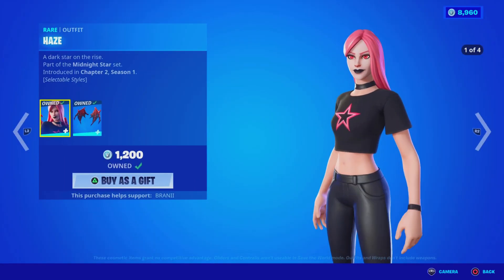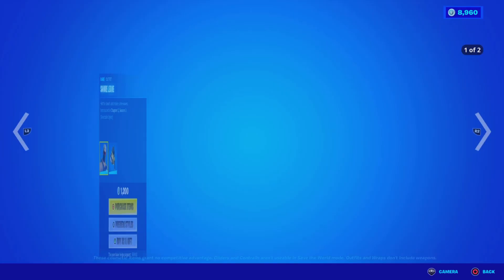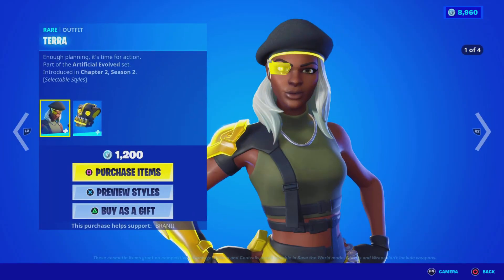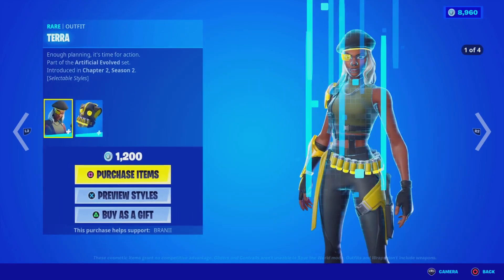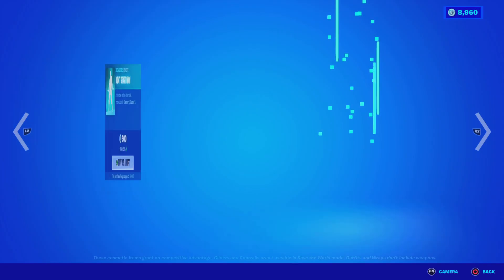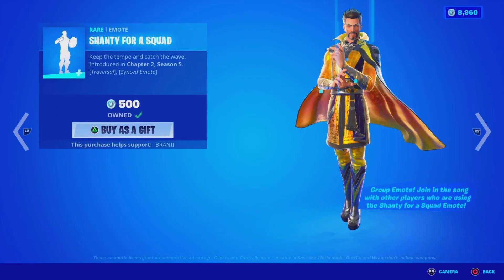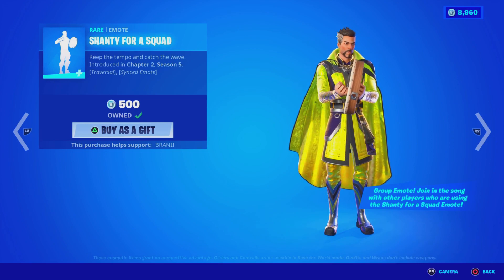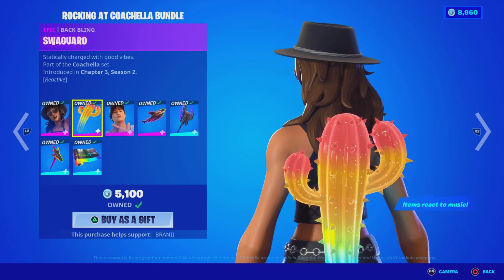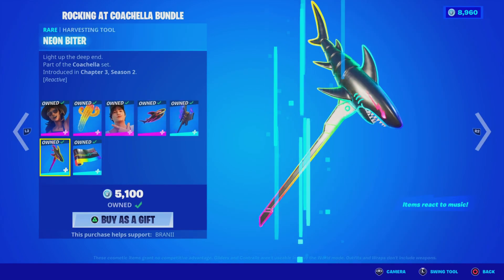We got the Haze skin with the bag bling — pretty sick skin. We got the Starship Matching Pickaxe. Then we got the Shoreleaf skin — pretty cool, haven't seen this in a while. The Tarot skin, which is the female version, pretty cool. The Headed Emote — there's so many Icon Series Emotes. The Don't Stop Now Emote, pretty sick. Sun Sprout Bag Bling, the Shanty for a Squatch Reversal Sync Emote — so cool. And lastly, the Rockin' at Coachella Bundle. We'll be getting Wave No. 2, the next set this Thursday. The Bagling, Wilder Skin with the Bagling, the Pickaxe, the Wrap, and another Pickaxe.